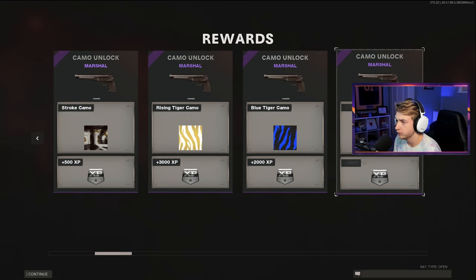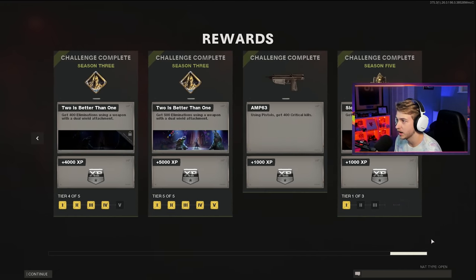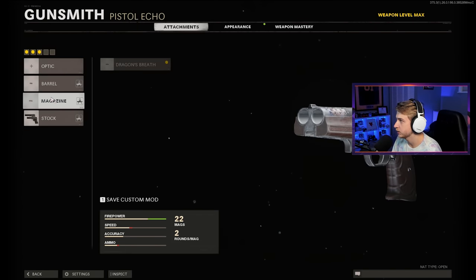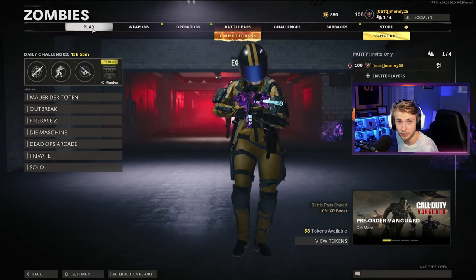We did get almost all of our camos. If we scroll through here really quick, you can see we did get a lot. Let's check in here to see how many more we need. Yeah, we need exactly 1,000 more crits. This is ridiculous. Only a few more kills with Pack-A-Punch though - that's not bad. What I'm going to do is immediately take off Dragon's Breath, put on the extended, put on the micro flex. I guess we're hopping right back in.